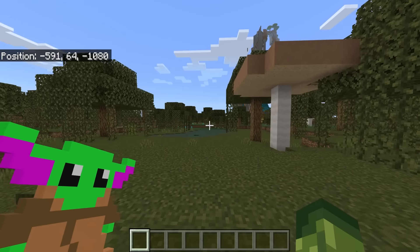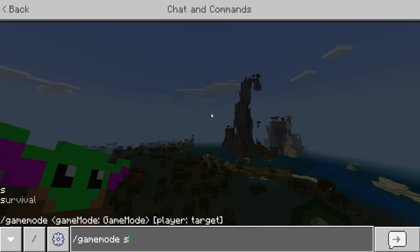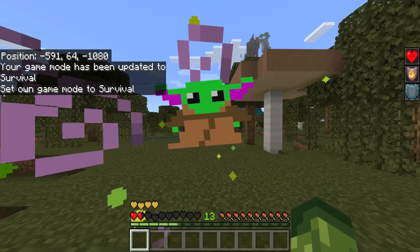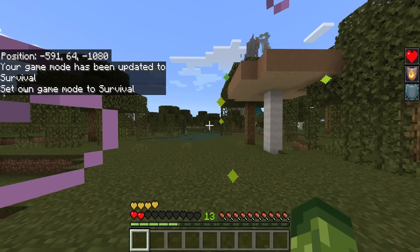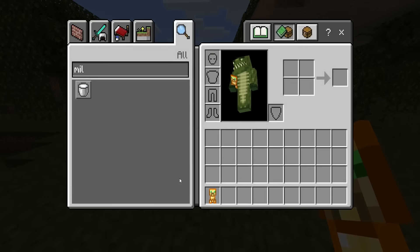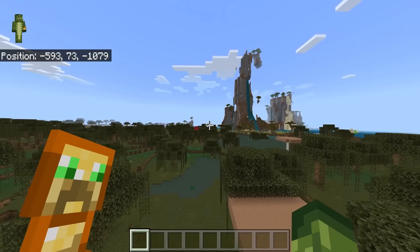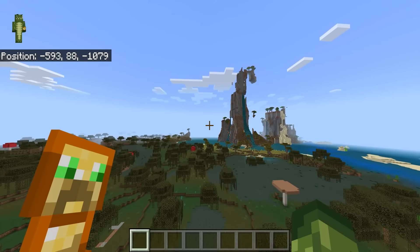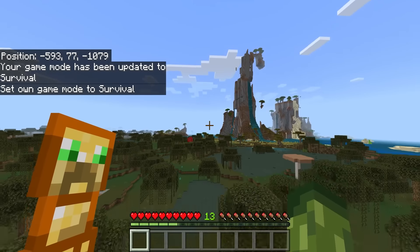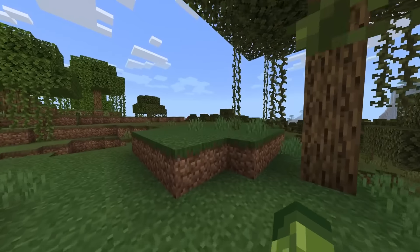I'm going to show you what happens when I die. That's some beautiful scenery here — forward slash game mode survival. As you can see Baby Yoda pops up on your screen. This time we've chosen the creeper totem — same rules apply, put it in your off hand, change your game mode to survival, and watch the creeper pop up just like that.